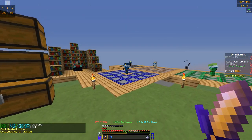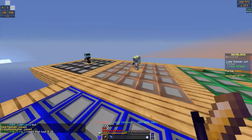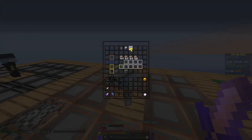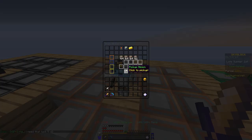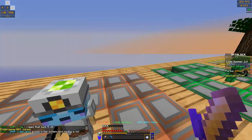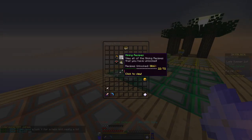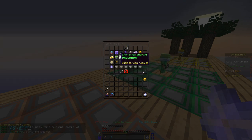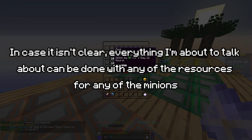Once you have your minions unlocked, the crafting recipe — let me show you this one, let me go to my recipe book. Mining, okay — so if you want, say you just unlocked your coal one and you want to craft your coal minion, what you're going to do — here is the recipe.